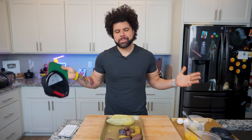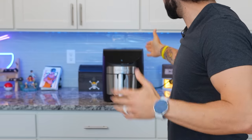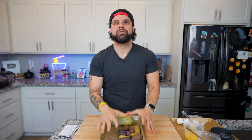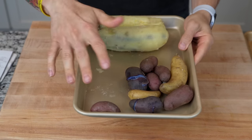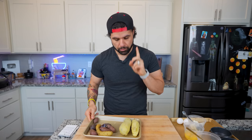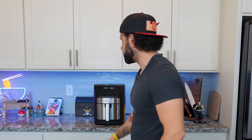As you can tell by my hair, it is the next morning. We're about to have some breakfast. I need to heat up the air fryer because we're going to need it to make breakfast. I have 12 ounces of fingerling potatoes and two giant sweet potatoes — 24 ounces of sweet potato. But the sweet potato is actually going to be for dinner; I need to make it right now because it's going to be dessert. You don't necessarily need an air fryer for this recipe, but I find it so much easier.